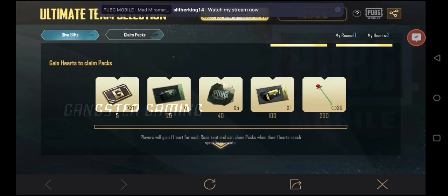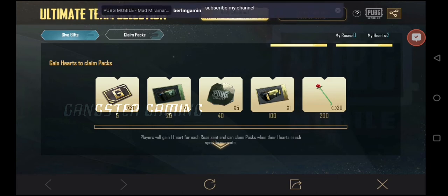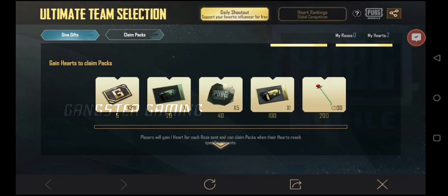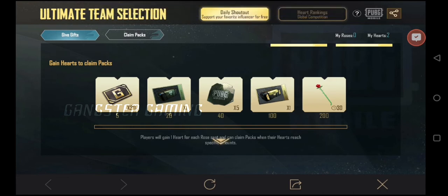If you are collecting five, you will collect it. You want to collect it like 30G. If you have 20 rosas, you have 20 hearts, then you have a supply credit coupon. If you have a classic, you have a premium. If you have 200 rosas, you have 200 hearts. If you have 30 days, you can use it. It's a mistake.